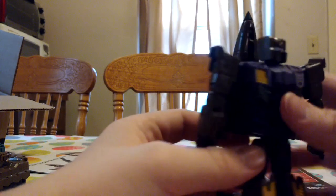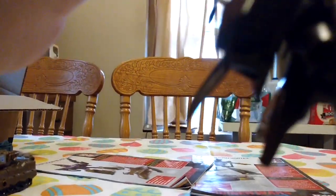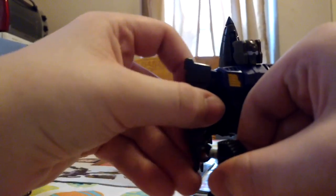His poseability is almost exactly the same as Vortex. He has waist swivel, a shoulder ball joint, swivel and 180-degree movement in his elbows, a ball joint for his head, knees that are 90 degrees, 360 hip swivels, and his thigh is on a ball joint. His gun is a sniper rifle, which he can hold, because he is a sniper.